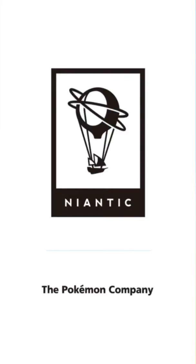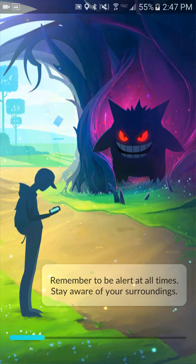Hey guys and welcome back to another episode of Pokemon Go of all things. Today we're gonna look through, see what we can get and what we can't get. I know we can get a Rattata — we're in all of a Rattata — and I want to show you where I am with Gloom, Haunter, and all those Pokemon.